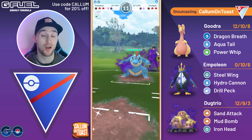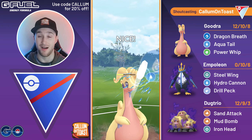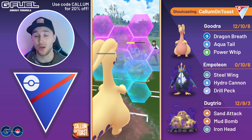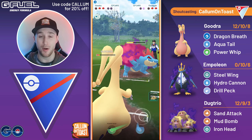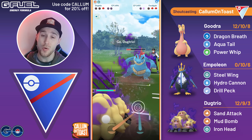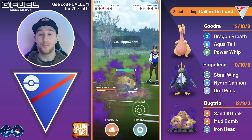Our Goodra is also very low, so I just opted to go for an Aqua Tail — Aqua Tail hits for resisted damage and they correctly no-shield. I needed to grab that shield there. I'm also going to shield here hoping I can get off another charge move, but I'm not quite able to get there in time. Hydro Cannon is going to be taking me out. We're going to come in with the Dugtrio hoping for the farm down, and we actually get the farm down.